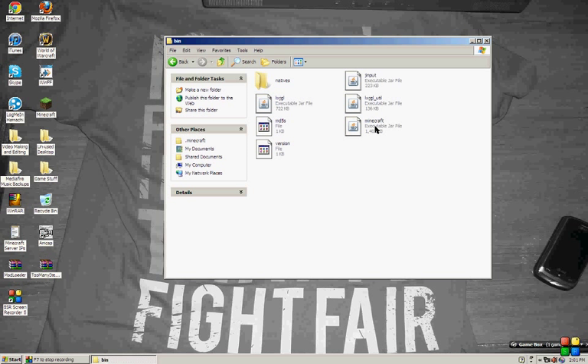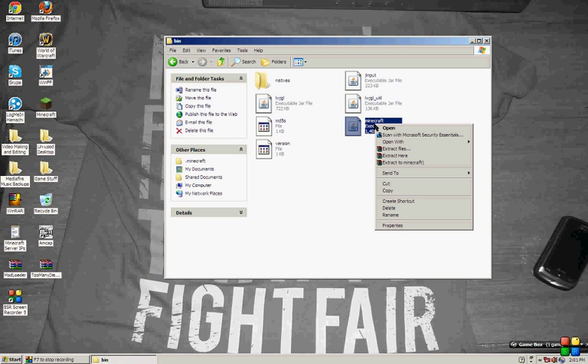For some people it's different — there's a minecraft.jar file, but there's also just Minecraft listed as an executable jar file. It's usually the only one in there that says Minecraft. You're going to right-click it and open with WinRAR Archiver or any other archiver that opens zip files.